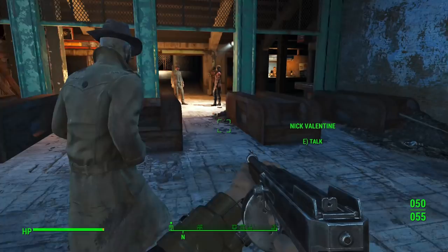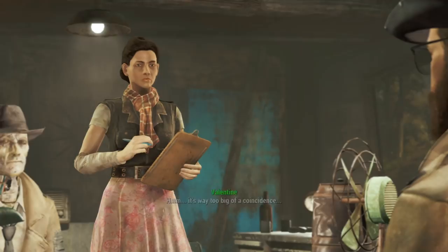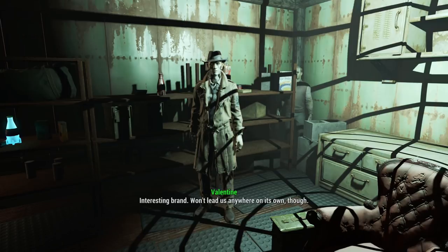If you haven't been to Diamond City before you head there with Nick, the door will be open — Piper won't be locked out like usual, and will instead already be in an argument with McDonough. Once inside Diamond City, we inform Nick about what happened at the vault, and he gets a raging clue to go check out Kellogg's house. After searching through the home, Nick will say he needs to bring his best man on the case, which is a pretty funny way to force the player to meet Dogmeat.